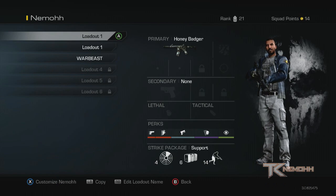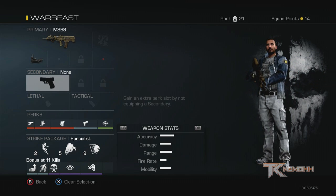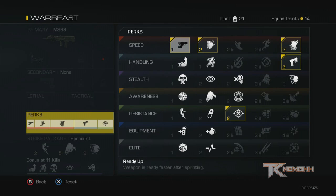Hey, what's going on guys, NemoTK coming at you with a Warbeast class setup and perk guide. Today I'm going to be using the Mega Super Bullshit Gun, aka the MSBS. I don't have a secondary, a lethal, or a tactical, but I'm stacked with perks.